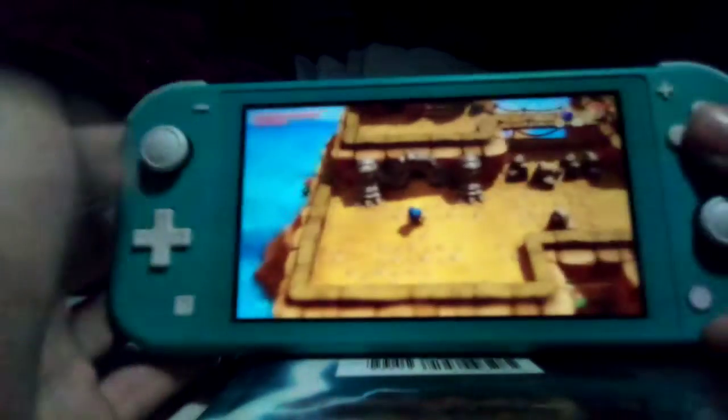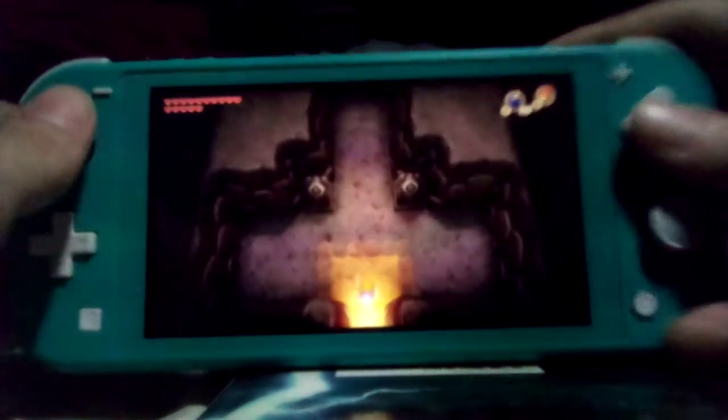Hello and hello, welcome back to the Legend of Zelda: Link's Awakening Dungeon Guide — Turtle Rock. By the way, there's a boss bar to get into this dungeon. Anyway, let's go.